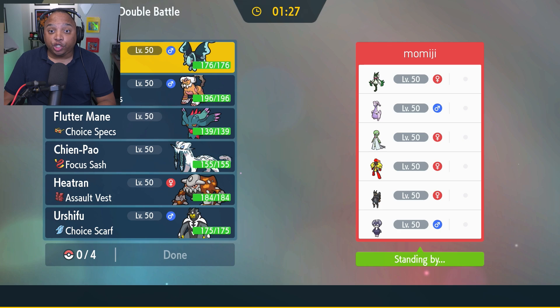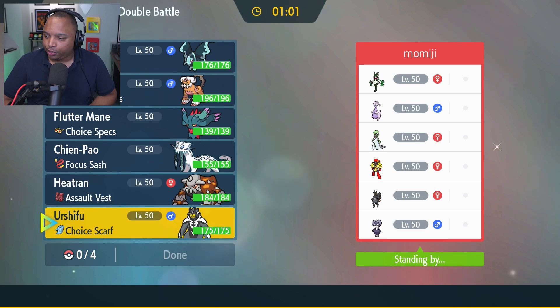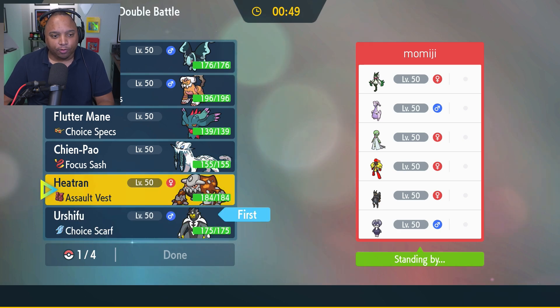Alright, going up against Momiji. There's no Urshifu Rapid Strike here, which is great. I wonder if I can still get away with bringing Lumineon — I think I can. It's just that Mioscarata that's really throwing me for a loop, so I'm thinking I should bring my Urshifu Single Strike. Just get a really fast Wicked Blow off and knock them out right there. Then with that, I can bring Chien-Pao — Chien-Pao and Urshifu, super fast, done.